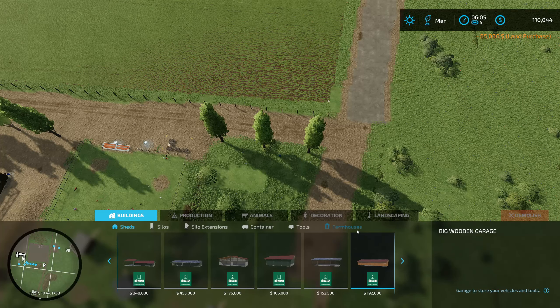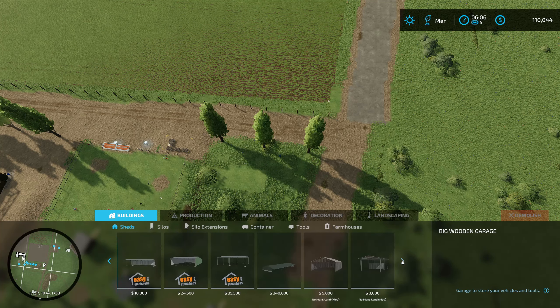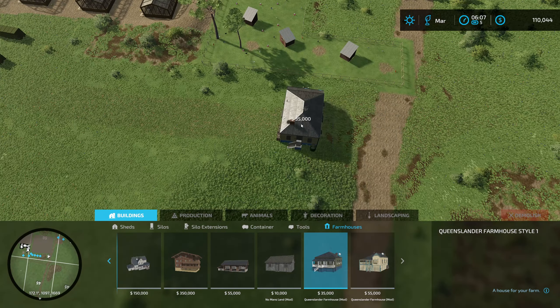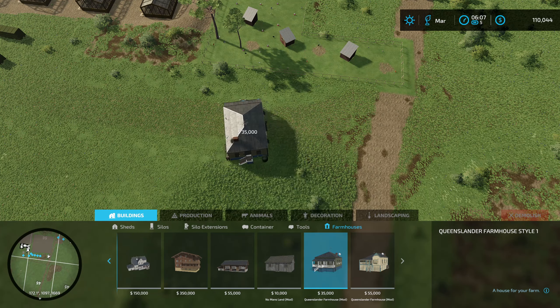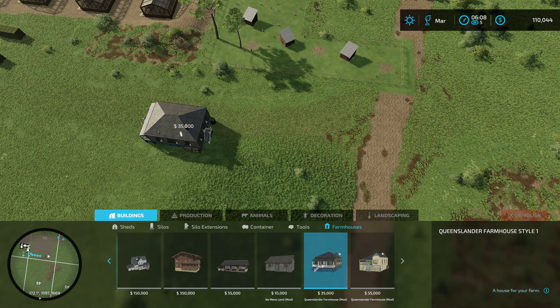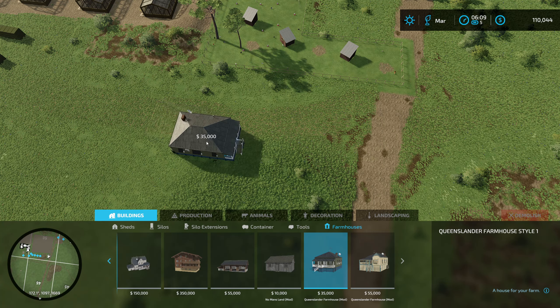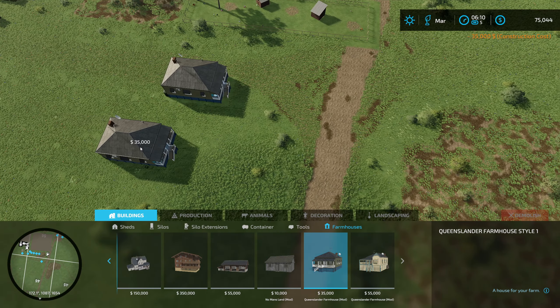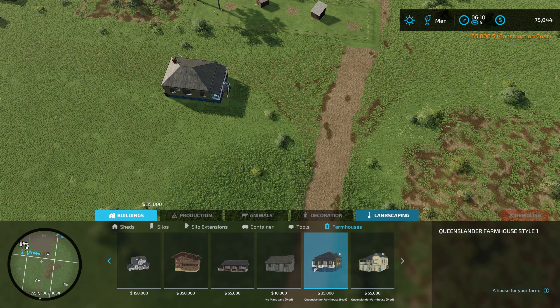Now we go back into construction - farmhouses. Just find the one that I want. I'm in sheds - thought it didn't look right. That one's 35, this one's 55. I'm not quite sure which one's bigger. I don't really want the great big one. Which is the front? A bit hard to tell. I think that's the back. That might be the front there. So we'll position that about there. We'll just do a little bit of landscaping.